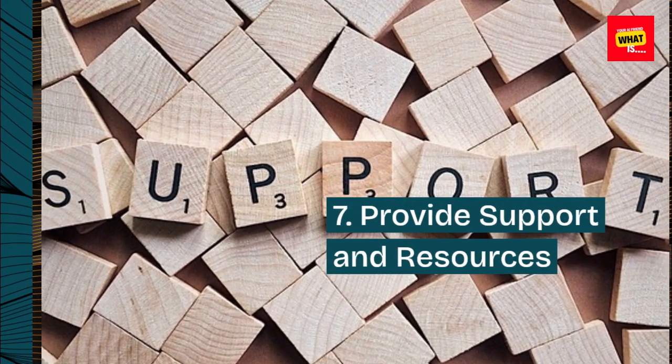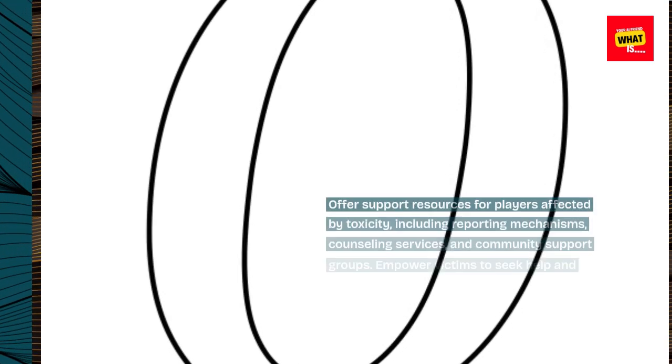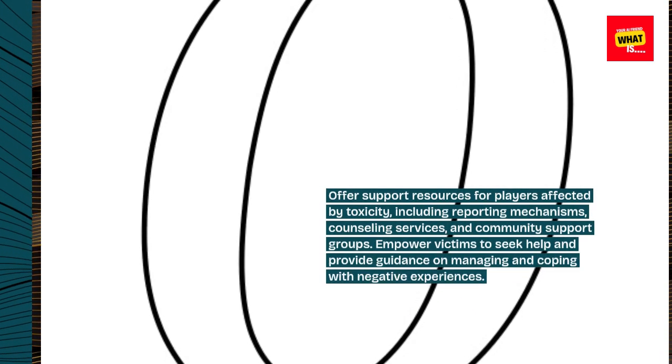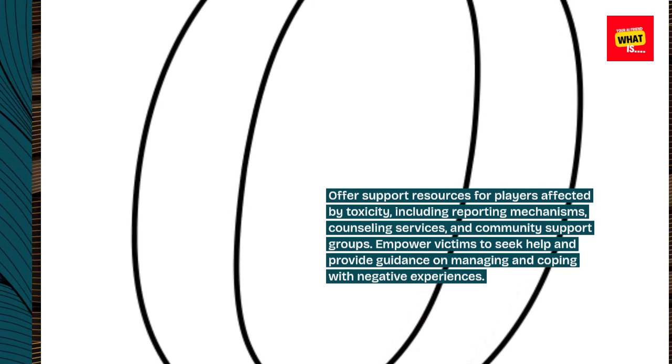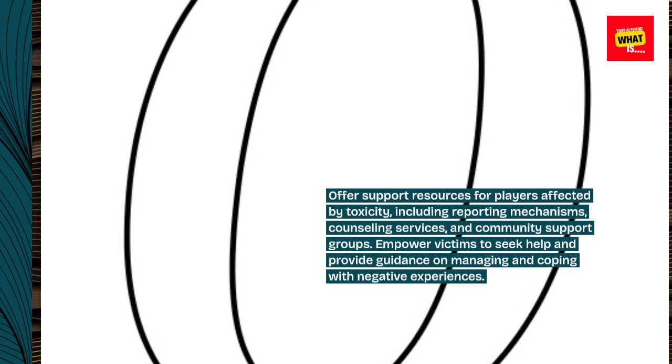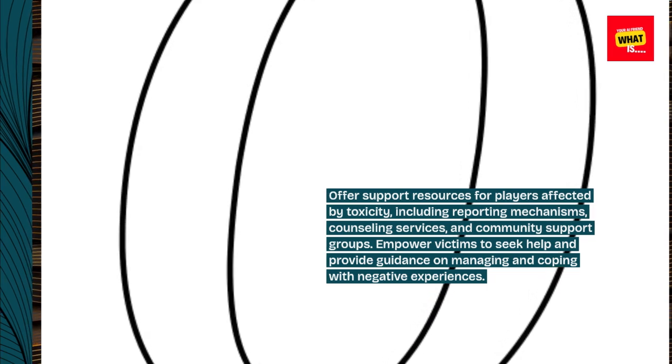7. Provide support and resources. Offer support resources for players affected by toxicity, including reporting mechanisms, counseling services, and community support groups. Empower victims to seek help and provide guidance on managing and coping with negative experiences.